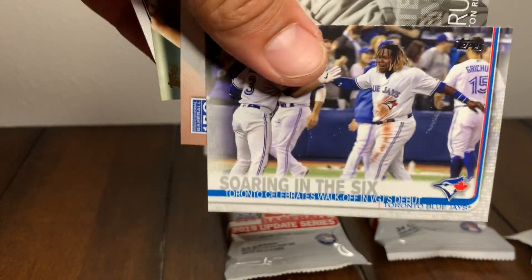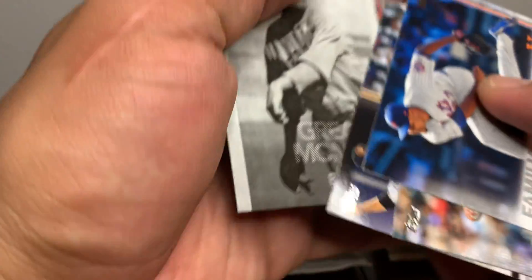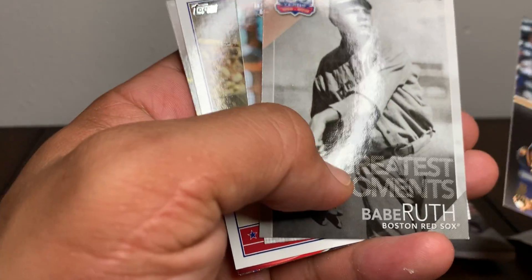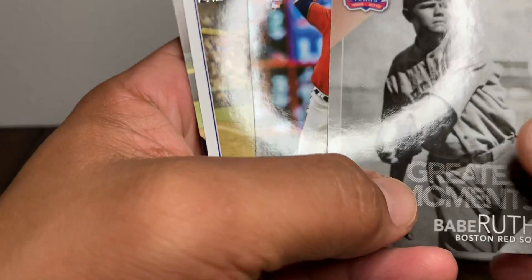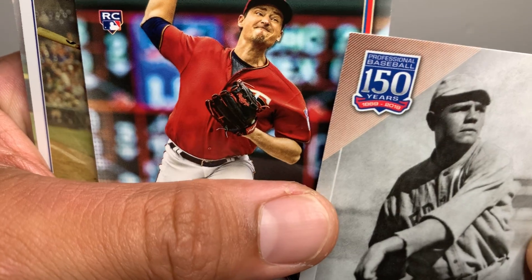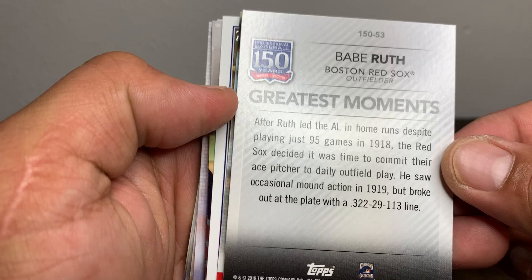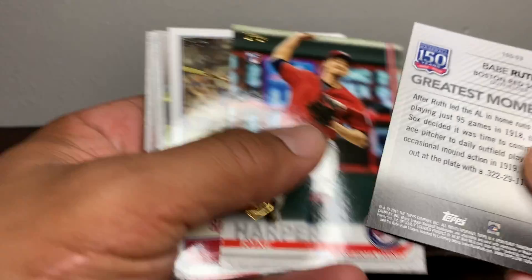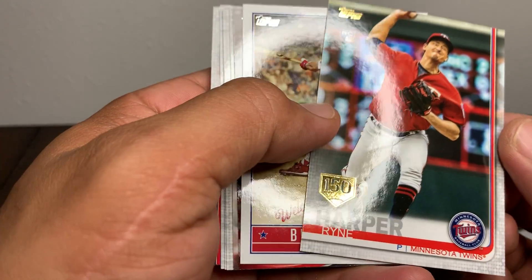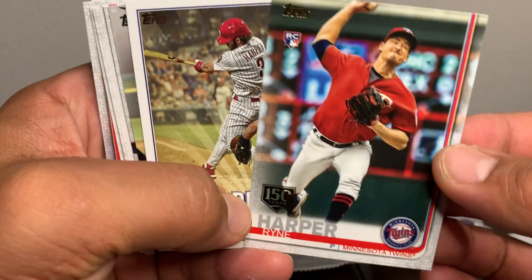Vlad Jr. - his rookie year but not necessarily his rookie card. It's a pretty cool insert. Alright, we got this Greatest Moments Babe Ruth with the Red Sox - got some legends in this 150 years series. Greatest moments. Ryan Harper rookie with the 150 years logo there again.